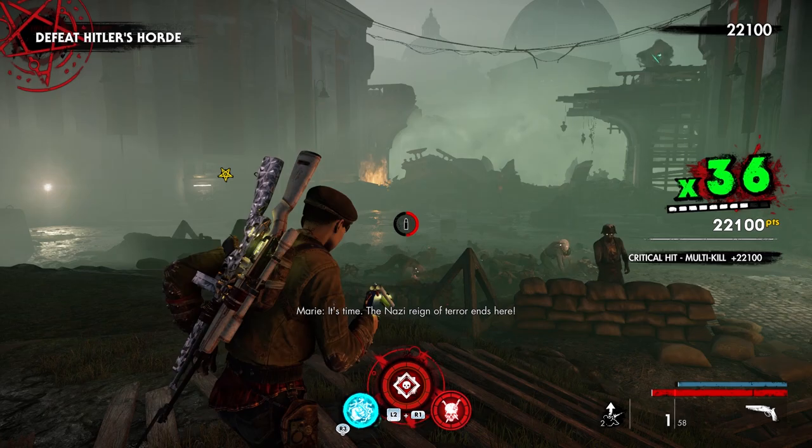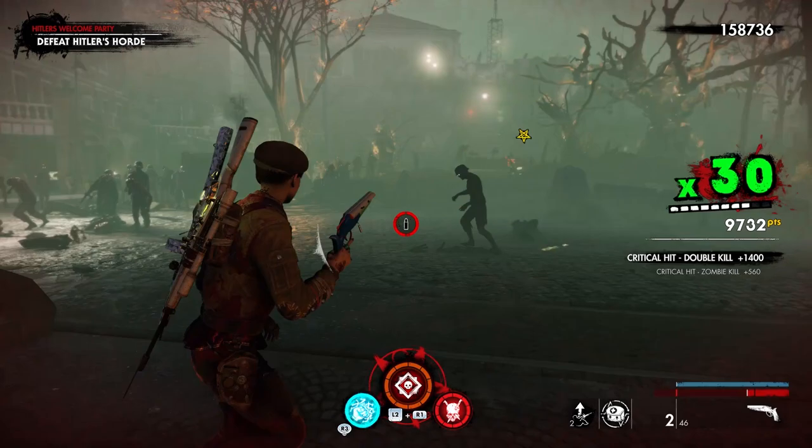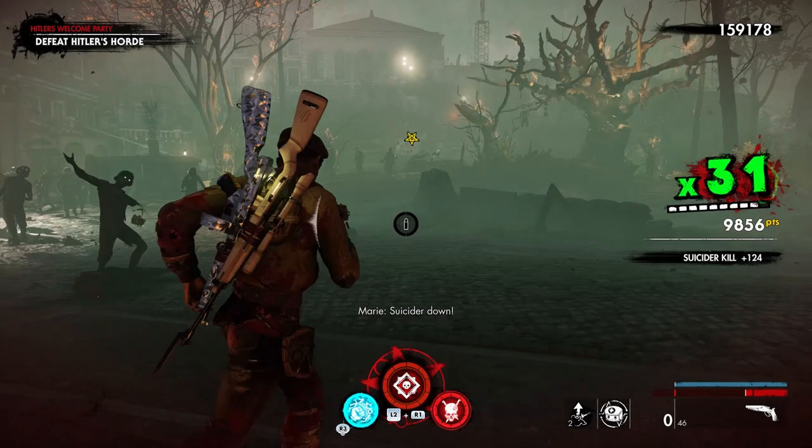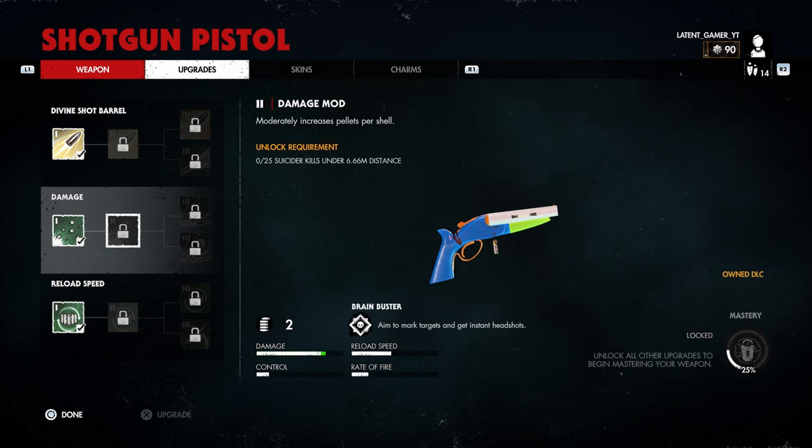The third mod requires you to kill 50 zombies, which should be unlocked when you dismember those 50 zombies before. To unlock Divine Mod Level 2 you need to get 50 double kills or more — this gun is phenomenal at getting multi-kills. Hitler's Welcome Party is a great map for this, seeing that you have a bunch of interactables to shoot if you're not confident at getting double or multi-kills.